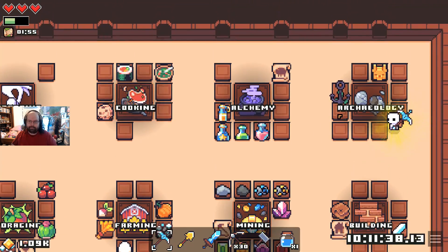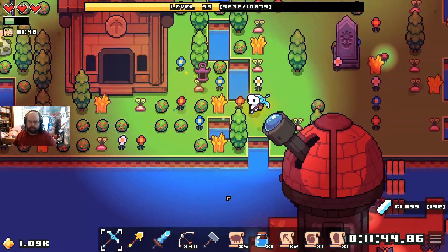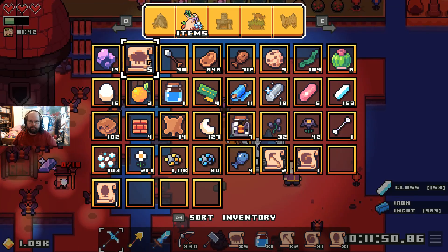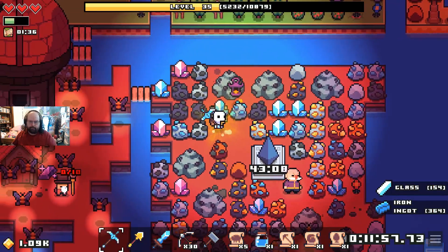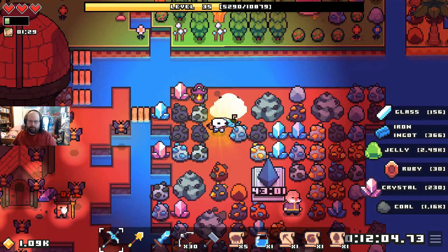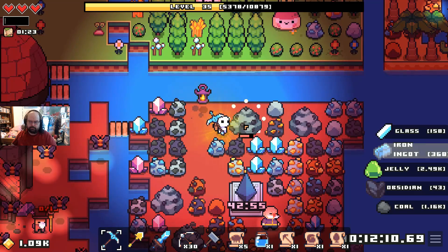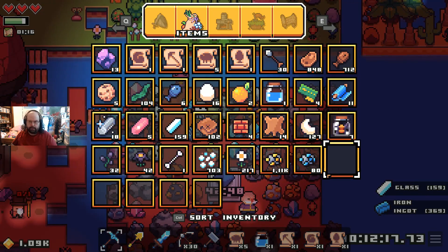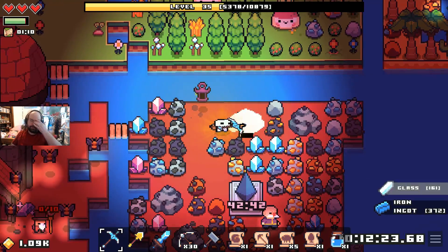I don't need any of the scrolls in there. So what I'm gonna do is probably something stupid, but I'm gonna go ahead and use that. I used a minor scroll to spawn all sorts of natural goodies, and I gotta eat. There we go. We're gonna be busy for a good long while here.